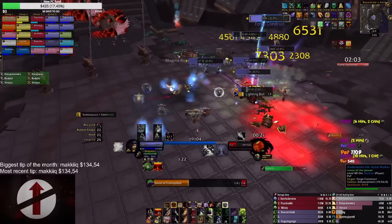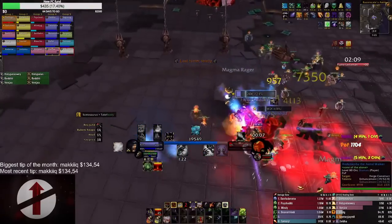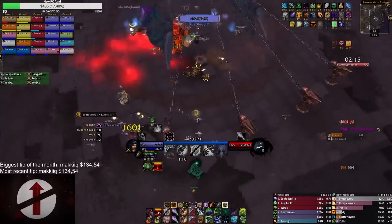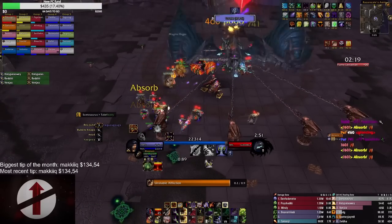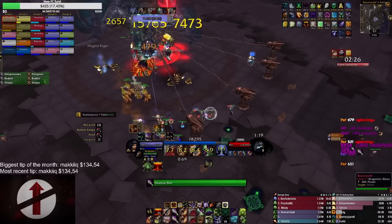On Razorscale I have a couple of new things. Since my last video it's been discovered that you can actually out-range the knockback if you stand correctly, making you not even need the warlock portal to get back into position. The downside to this is that when you stand max range like this you can't attack as fast as the people who stand closer to Razorscale where he lands.